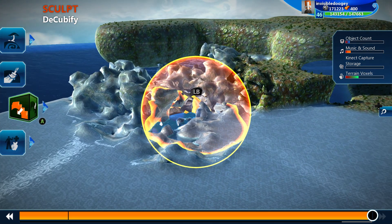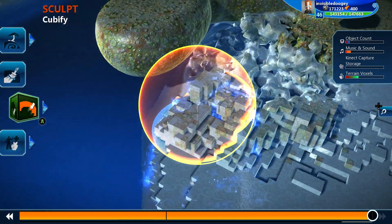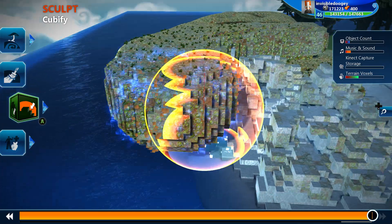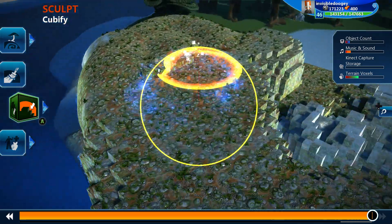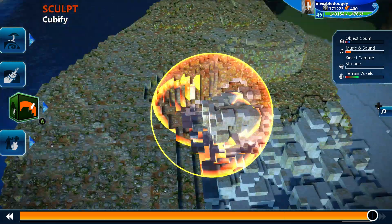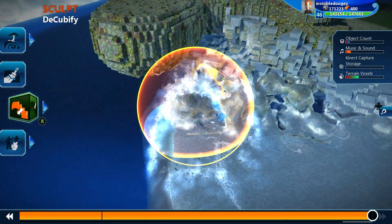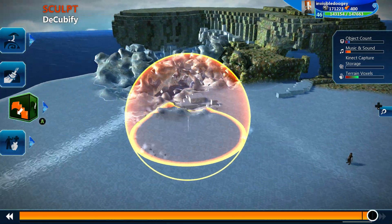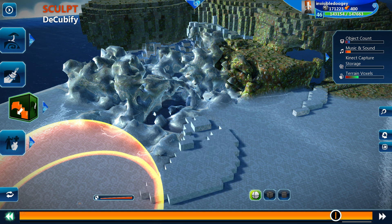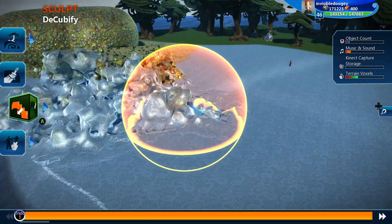Then we have cubify and decubify — what I like to call the Minecraft and un-Minecraft items. So let's cubify this. Look at this — suddenly we are playing a game of Minecraft. Super cool, especially if you've got some cool looking terrain. It allows your world to really feel like Minecraft. Then we have the decubify for if you decide Minecraft was fun but you don't want to make Minecraft anymore — you can just erase all that with decubify. And by the way, you can also undo stuff with the undo tool at the very bottom right — this orange little thing — and you can go back many times and undo a lot of the stuff you've done.